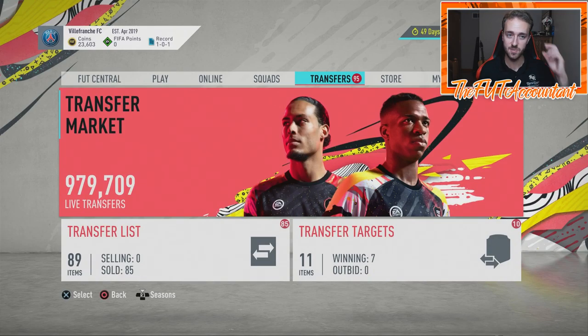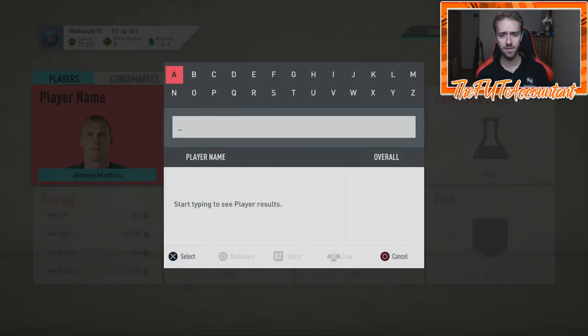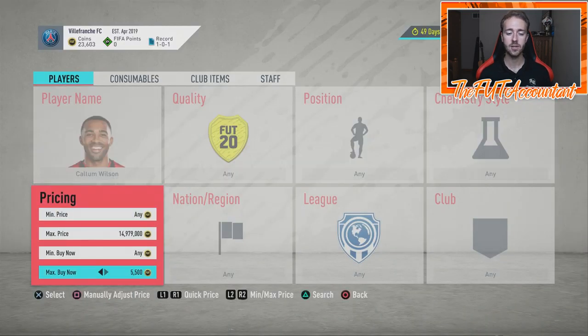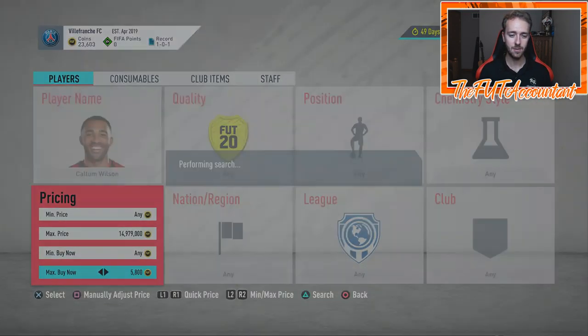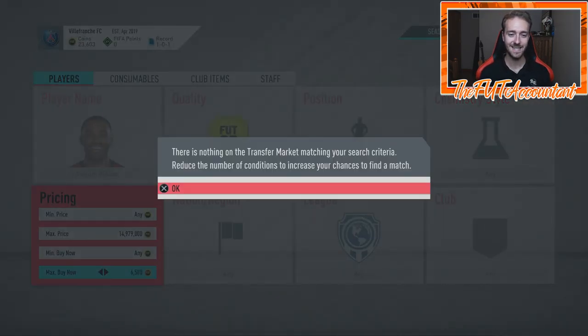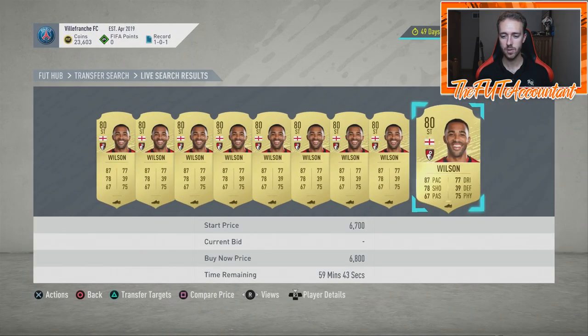SBC stuff has risen as well — marquee matchups, the advanced SBCs — people are doing those to get coins. It's working because you go and pack some people on the market. I'll use Callum Wilson as a favorite example: this card would be very easy to pack and he's on the market right now. Premier League strikers are always expensive — he's almost 7,000 coins, which is crazy.